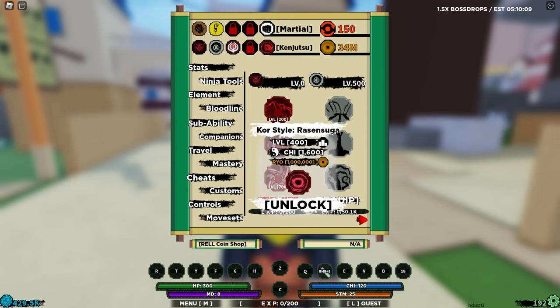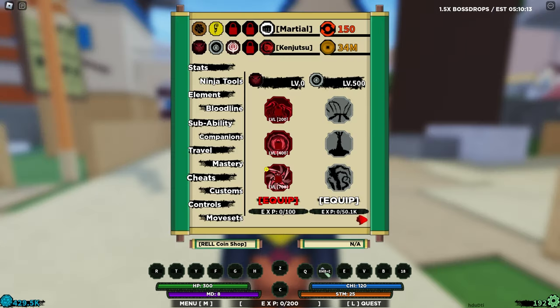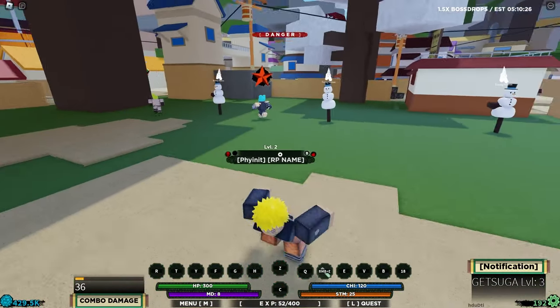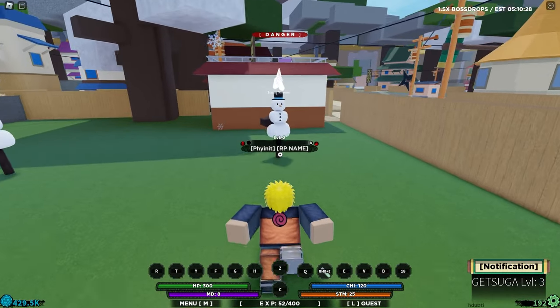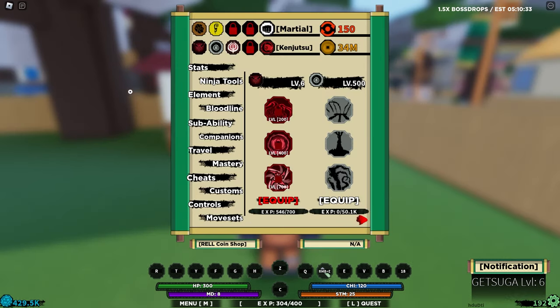The first move is Hand Up Getsuga at level 200, then another move at level 400, and another at level 700. The best thing about this bloodline is we unlock it very early on, so the first thing we're going to do is grind the logs until level 200 to unlock and showcase the first move and the bloodline.